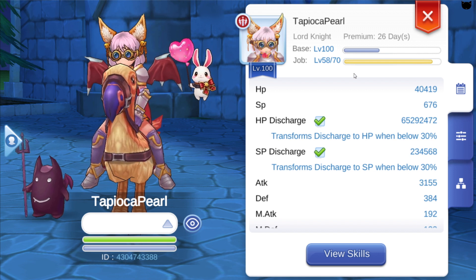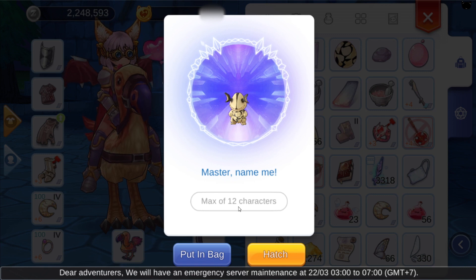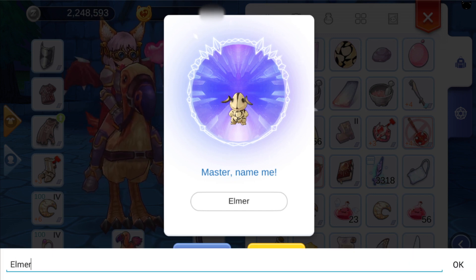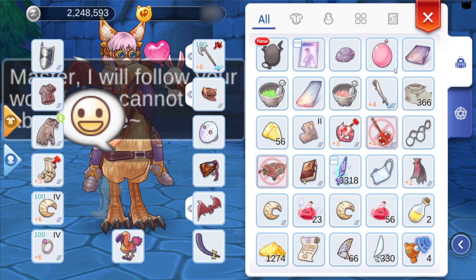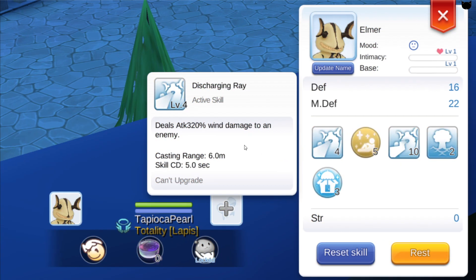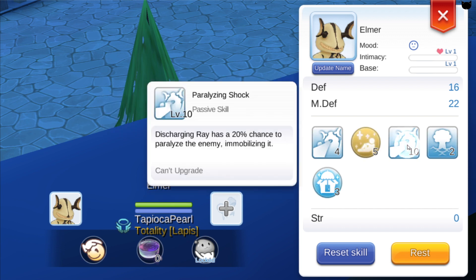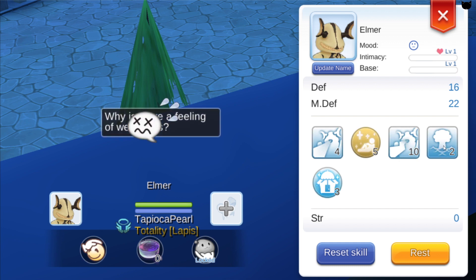Anyways, let's hatch this egg and see its skills. Let's name him Elmer, like the glue. So we have Discharging Ray, just a basic wind damaging skill. We have Furious, which increases normal materials gained in adventure by a certain number depending on the skill level. We have Paralyzing Shock, which gives Discharging Ray a 2% chance to paralyze the enemy — this looks nice, we have to test this.